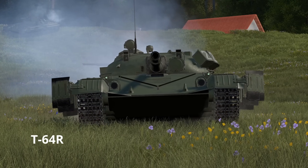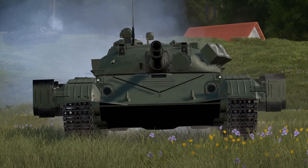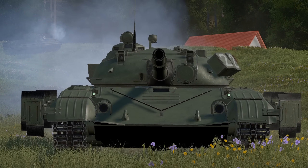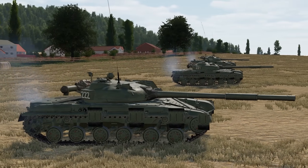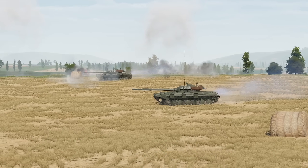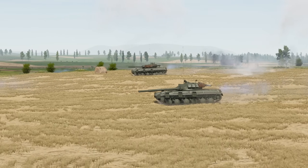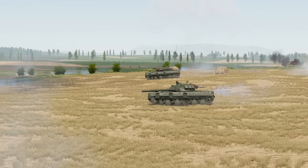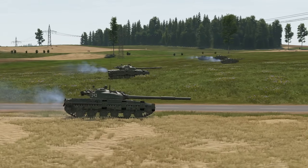As a bonus, we also have the T64R variant, or the rebuild version — an older model with the 115mm DT68 main gun. In Gunner Heat PC, if you play the campaign and there's low logistics, there's a chance the T64R will be available to deploy. The ammunition for this tank is unique, as it uses the 3BM-5 armor-piercing round.